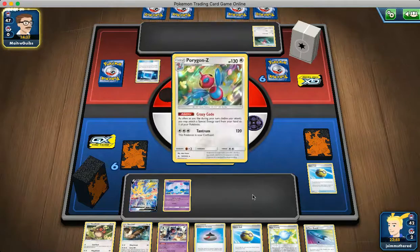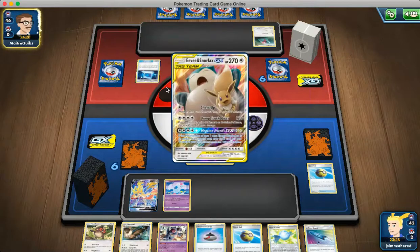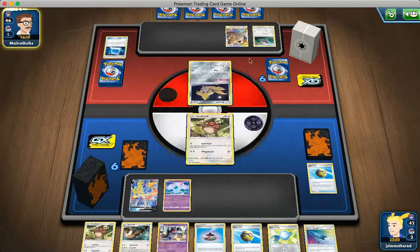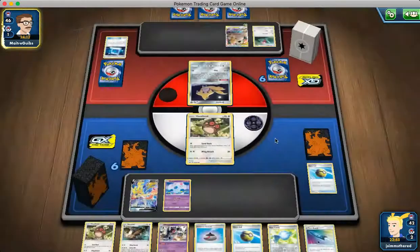If you get a nice Turn 2 Nidoqueen, you can really start getting out Pokémon. They're using Pokémon Communication putting in the Porygon-Z — maybe they're going to get out the Porygon 3. They have Eevee and Snorlax. So they only play the Porygon and no other single prize attackers. Altaria might be of use here. They're attaching a Recycle Energy.